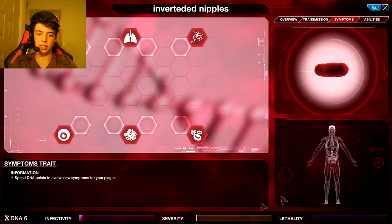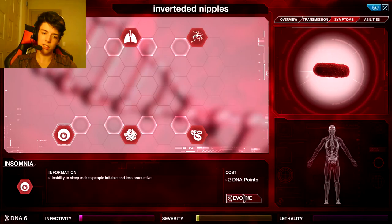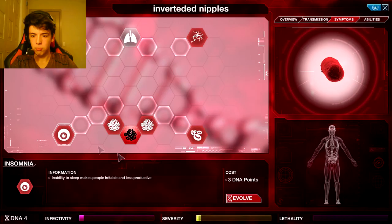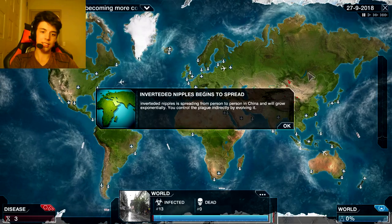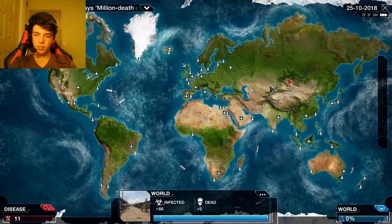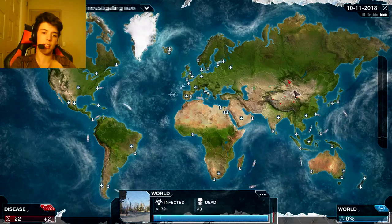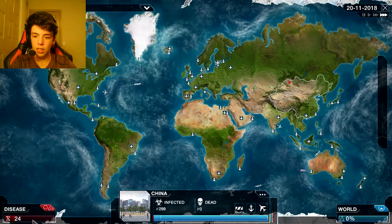One thing you want to do early in the game is get your severity up because the higher your severity is, the more points you actually get. That makes it less productive - that sounds like a good one. I'm gonna get them both since they increase severity. I have successfully evolved my inverted nipples. If I click China - business as usual - that's good, that means they haven't detected me at all. I have 25 DNA already.